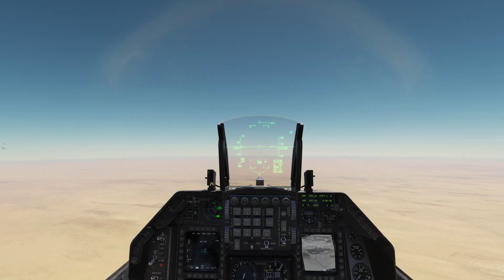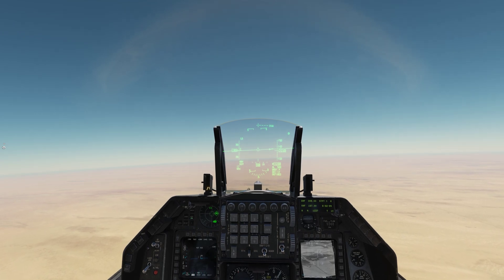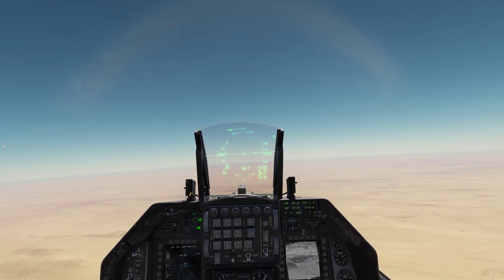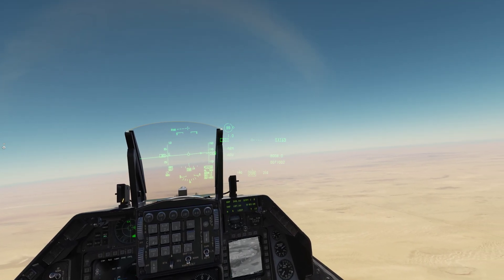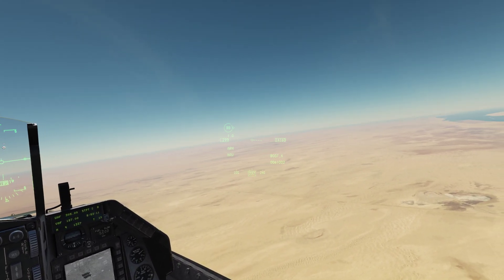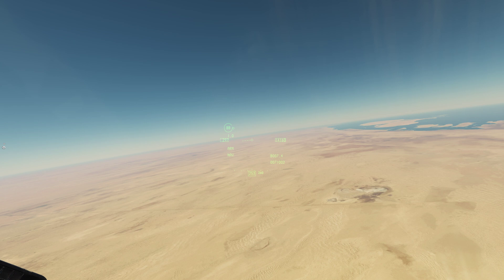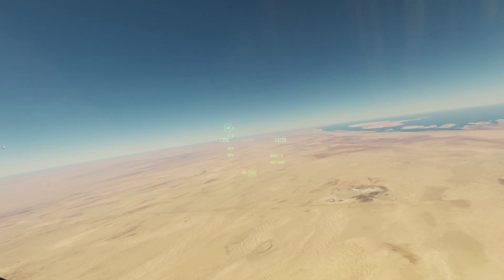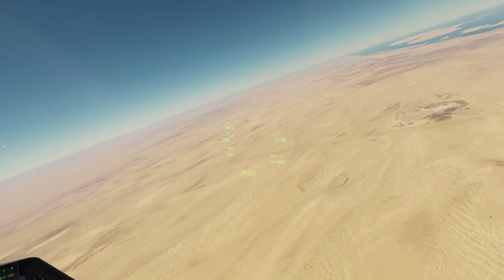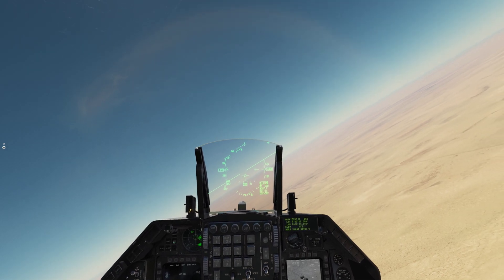So some things that have already been addressed in a lot of these videos - how to actually get your mark point. We're going to do this off the targeting pod initially. I'm going to go SOI - that's DMS down - to go SOI on my targeting pod. I'm going to scroll around, find a target, and expand. Got a couple of trucks down here. I've zoomed in and designated that target. Now what I'm going to do is hit on my ICP, hit mark - which is number 7. It brings up mark point TGP on the DED.